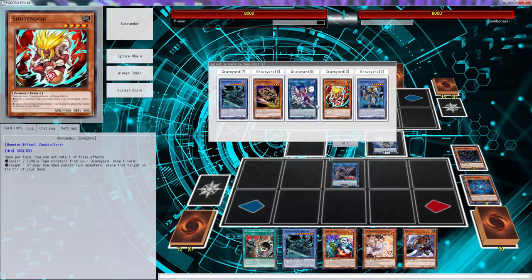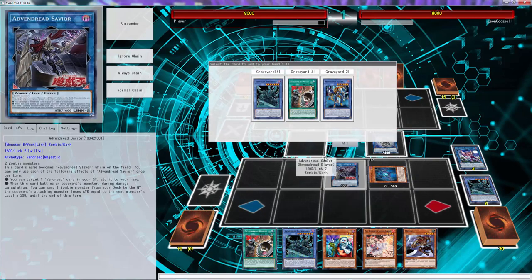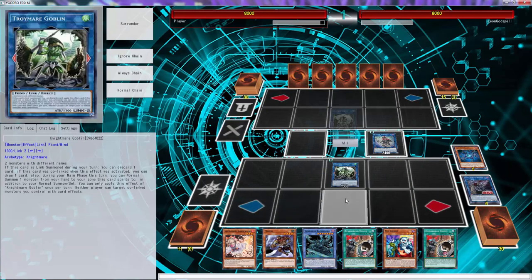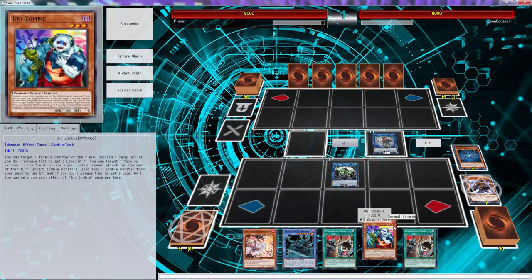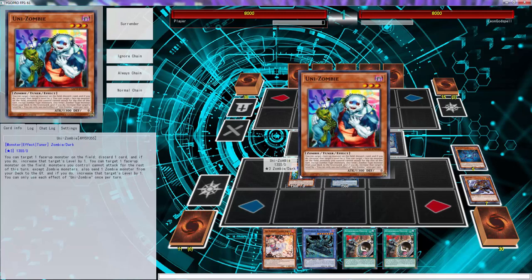We can banish ourselves a sucker to special summon. We're going to use the effect right now — grab ourselves an origin. Then what we're going to do is go straight into a Goblin, use Goblin, discard, and normal summon. Yeah, this is the easy way to definitely do the combo — well, not the combo exactly, but you guys get what I'm saying.